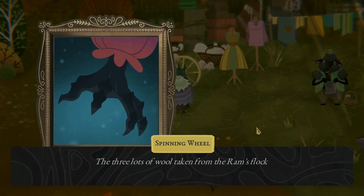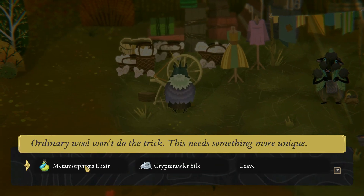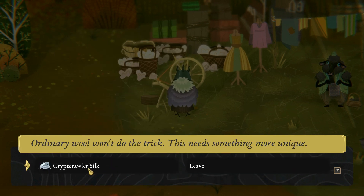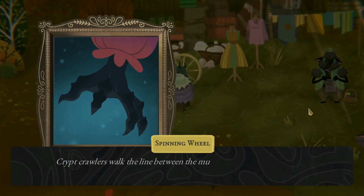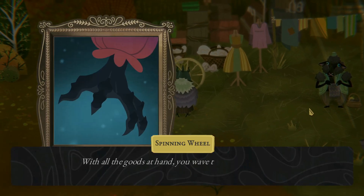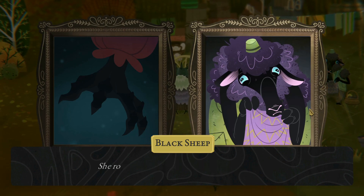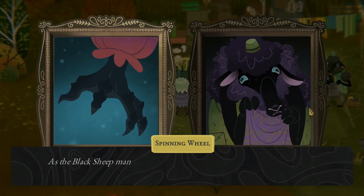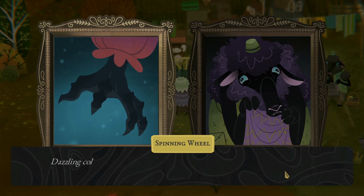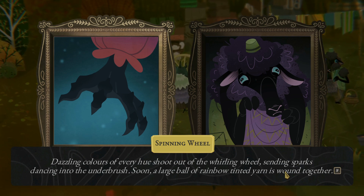Sheep wool. The three lots of wool taken from the ram's flock are the most eager to please any hand that guides them. Metamorphosis Elixir will really make these garments pop. And then Cryptcrawler Silk — Cryptcrawlers walk the line between the mundane and the supernatural, and their silk holds the key to that boundary. With all the goods at hand, you wave the black sheep over to the spinning wheel. A bit stiffer than I'm used to, but I can work with this. She rolls up her sleeves and prepares the bobbin. As the black sheep manages the wheel, you assist by weaving your own magic into the fibers. Dazzling colors of every hue shoot out of the swirling wheel, sending sparks dancing into the underbrush. Soon a large ball of rainbow-tinted yarn is wound together.